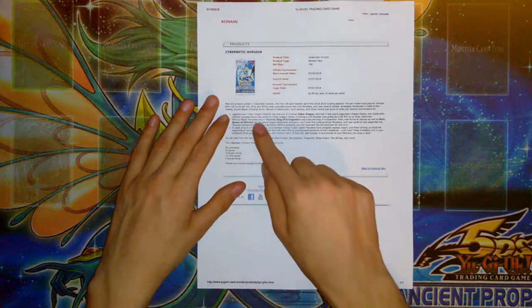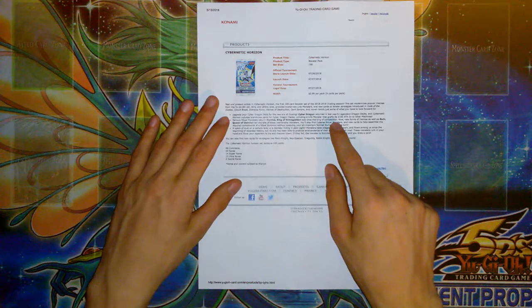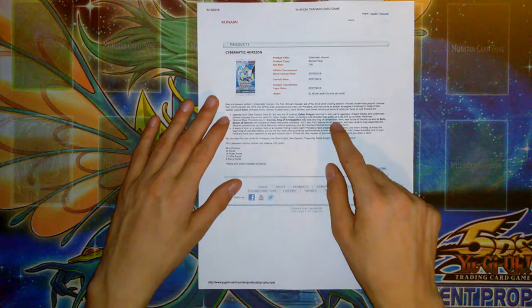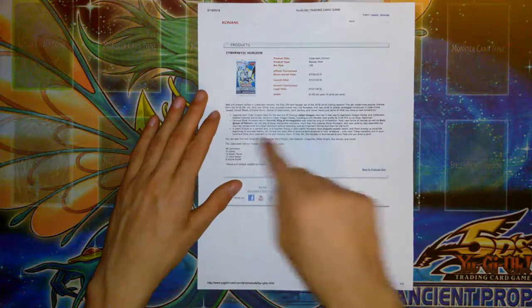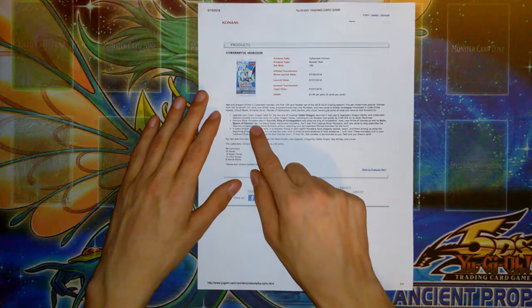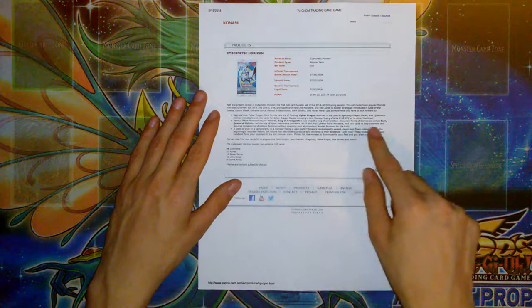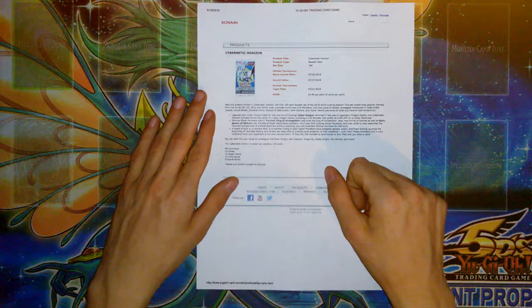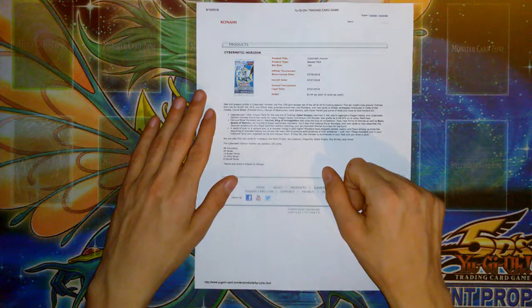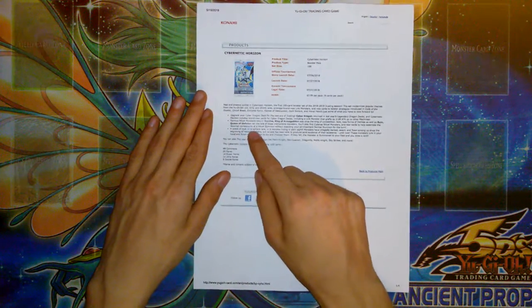Famous Ritual Monsters Return! Demise, King of Armageddon was once called the King of Competition — but really, it was only dominant for one YCS and a regional, just about two months. Don't call it the King of Competition. Now, new forms of Demise as well as Ruin, Queen of Armageddon — which never got any play, everyone only played Demise, never Queen — tell the tale of these Memorial Monsters. You'll also find new Ritual Monsters and new cards to help assemble Ritual Summon components without spending your all-important Normal Summon for the turn.